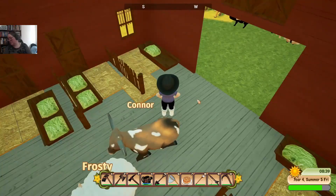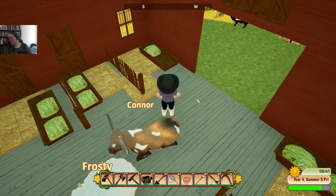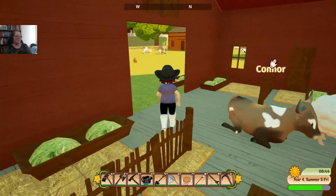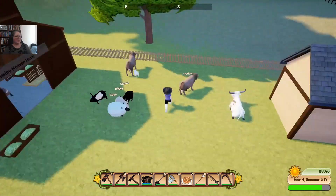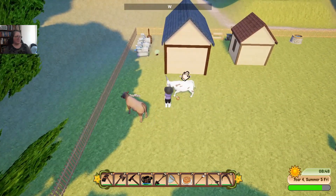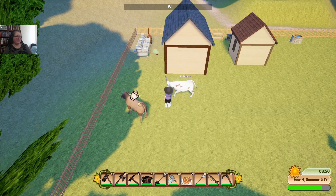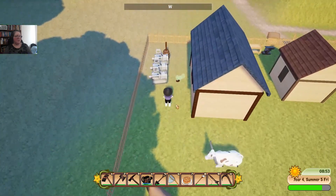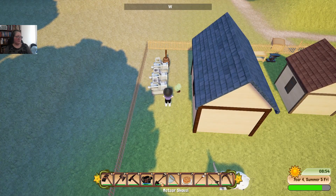I think my chore list was barn, crafting, museum. Barn is for my sheep, so I can move things around. Barn, crafting, museum, and summer fish. These guys are being patted. And we were going to check on our quota as well, which means I should probably go make sure I haven't killed all my plants. Let's have a quick look at our quota — we need to get chicken eggs and cheese.